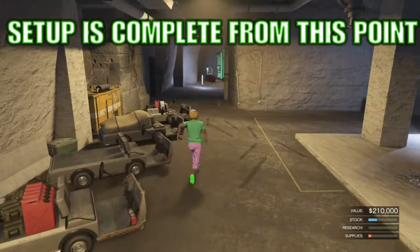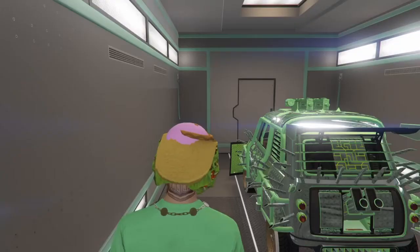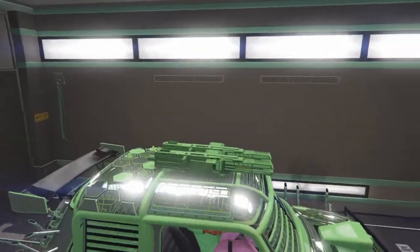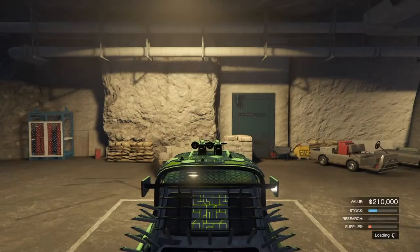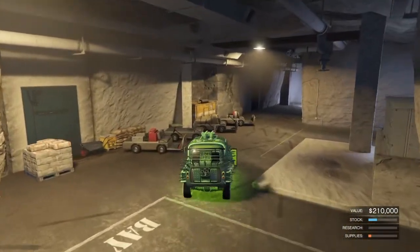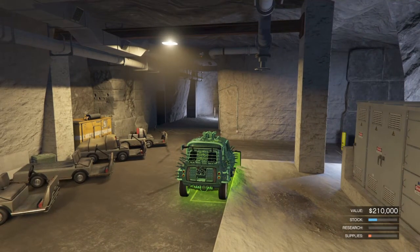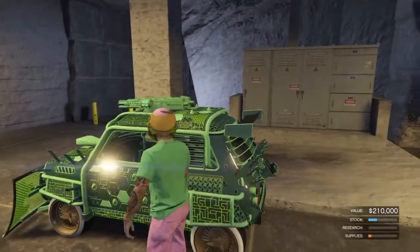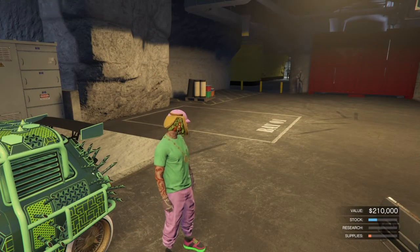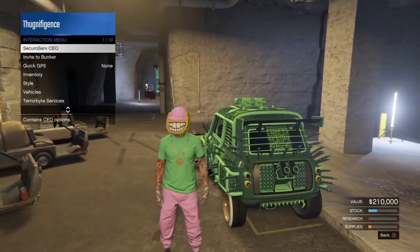Once at your bunker, head in on foot and make sure you don't call out any personal vehicles — use the CEO helicopter. From here, go to the back of your MOC and enter it, then get into the car you're duplicating — the Future Shock Issi in my case. You do not need any custom license plates for this glitch; you'll get clean plates every time. Just park your car right here. There are two methods to get out of your bunker: drinking beer or using the RC Bandito.